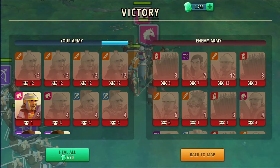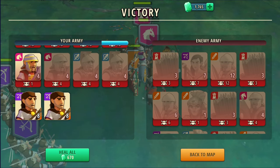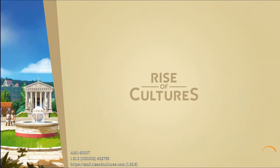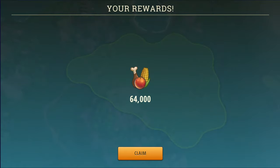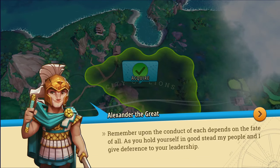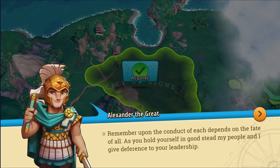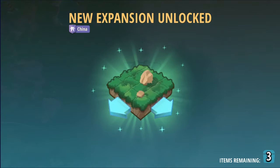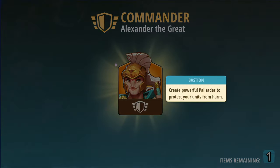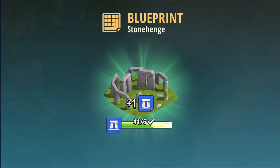We have acquired the city of the lions. Alexander the Great says: 'Upon the conduct of each depends the fate of us all. As you hold yourself in good steady, my people and I give deference to your leadership.' In other words, I spanked you. Two plots, Alexander the Great — bye. No, I don't want your walls. And a little bit of Stonehenge — I have a lot of Stonehenge.